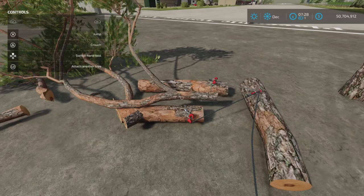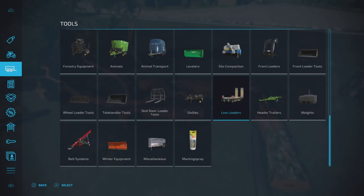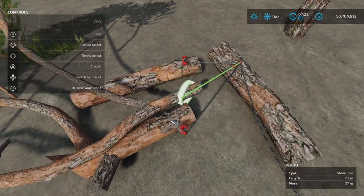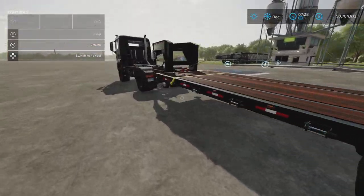The maximum weight is I think four tons. Looking at low loaders with the winch, it should tell us - yeah, four tons maximum combined weight of all of them. Now that they're all connected, let's hop in.